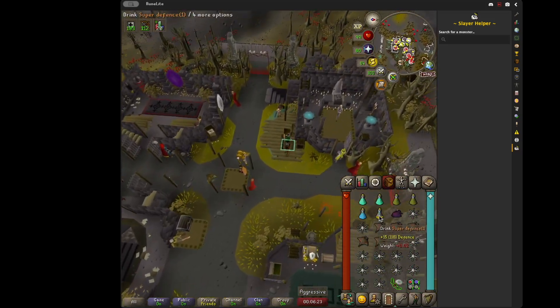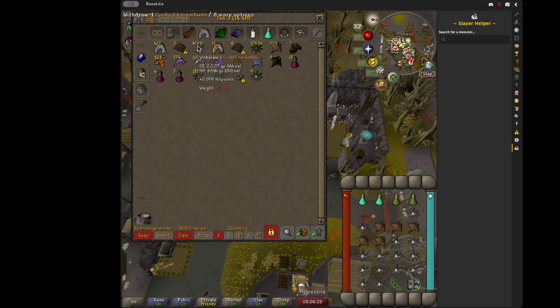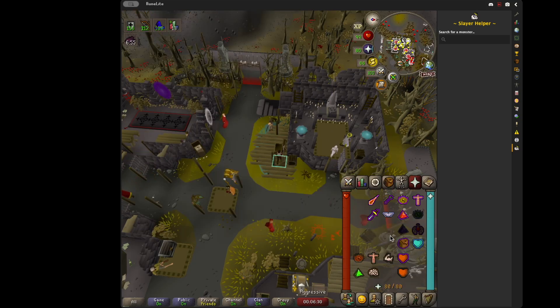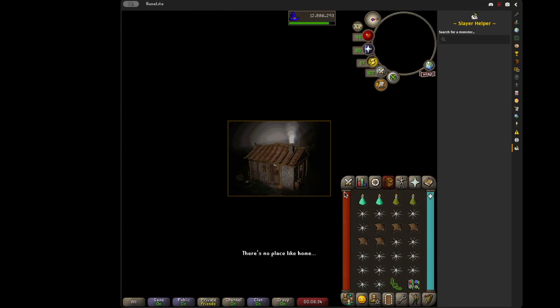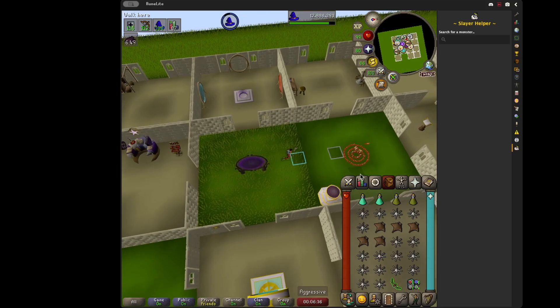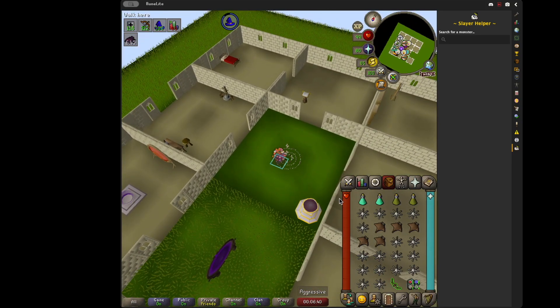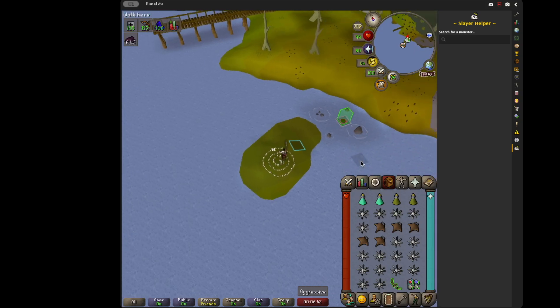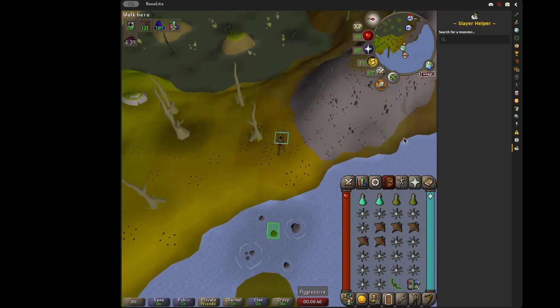I'm going to pot up. Again, don't need the Heart, but I will use it because I have it. Now if you have Zulrah teleports, absolutely just use those. If you have Thralls, you can bring Thralls.